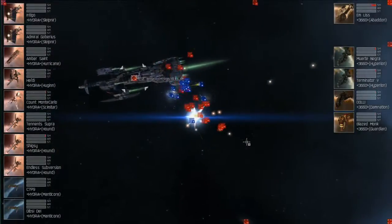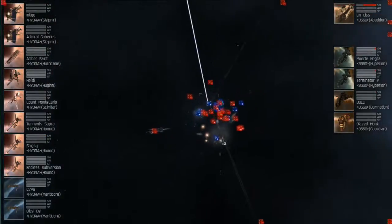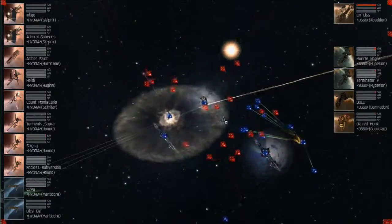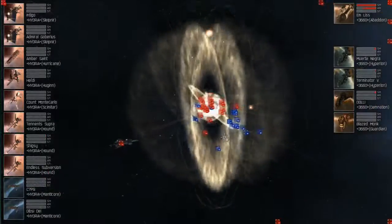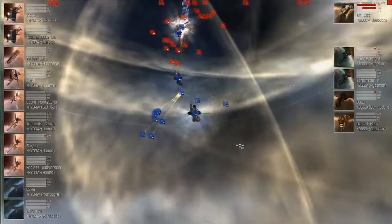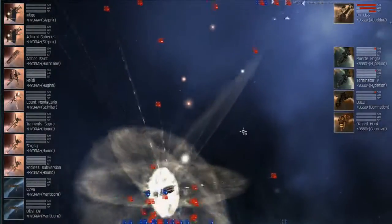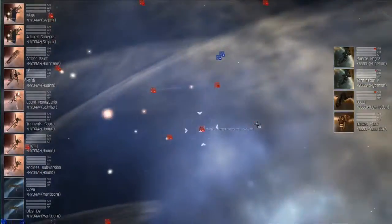Just getting a closer look at how these guys are running — it looks like full autocannon fits. All the Minmatar ships Hydro Reloaded are fielding appear to be autocannon-based, close-range designs built to get in under the tracking of those battleships. The amount of DPS they're putting out is just staggering. The second Abaddon is already in structure and it is popping now.